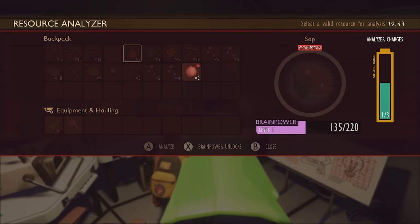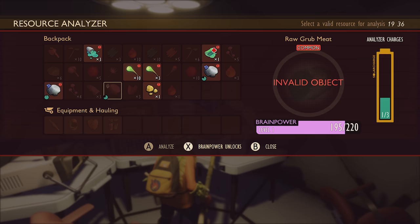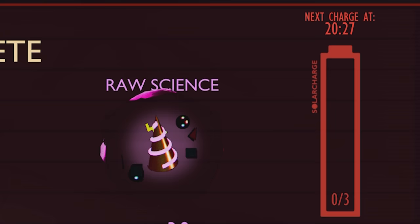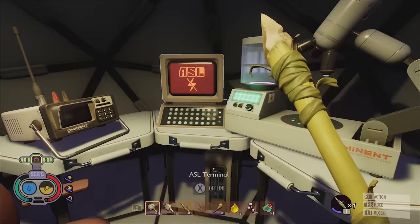Knowledge is power out in the yard, so you'll want to spend some time at the various field stations found across it. By bringing items here to be analysed, you can unlock new recipes and seriously upgrade your inventory, so you basically want to analyse everything you can get your hands on. The resource analyser has a bit of a cooldown after each use, so you'll want to plan accordingly — fire through the basic stuff like peblets first and then move on to more obscure items. Pretty soon you'll have more recipes than Gordon Ramsay.